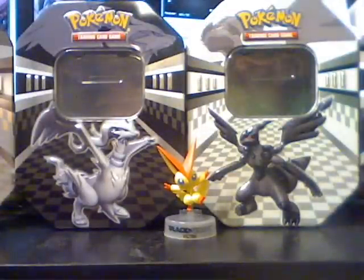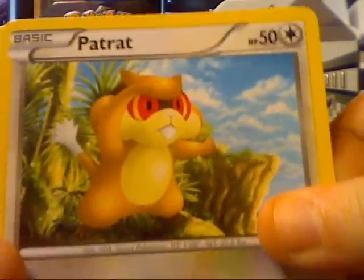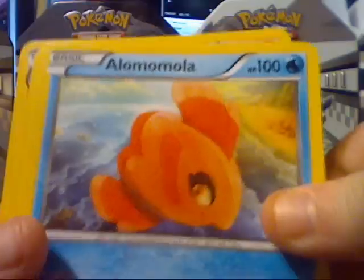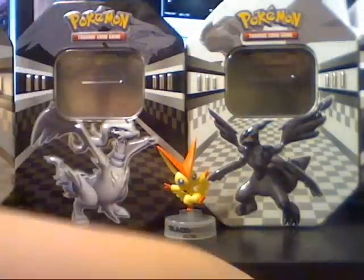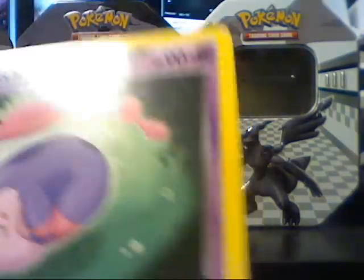Now she's gonna start off with another Zekrom tin. Your first pack was Zoroark. Pansage. Moobat. Patrat. Snivy. Scraggy. Alomomola. Energy Switch. And Serperior. My reverse is an Energy Search. And my rare is a Musharna — Sharna! Sharna.